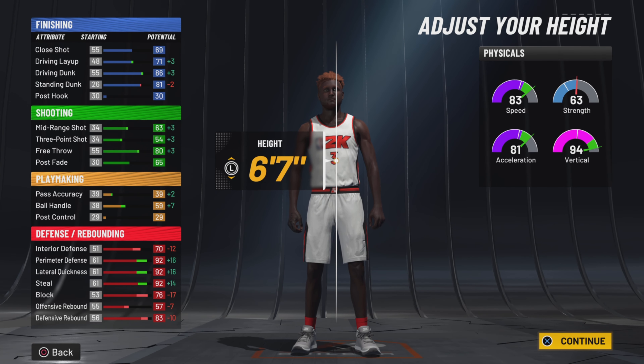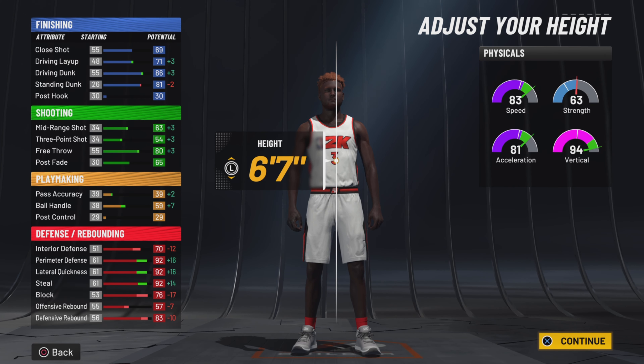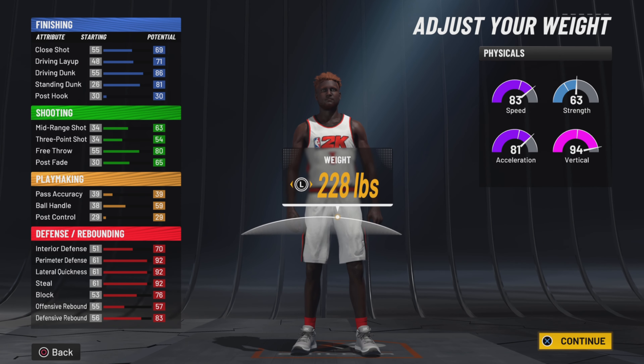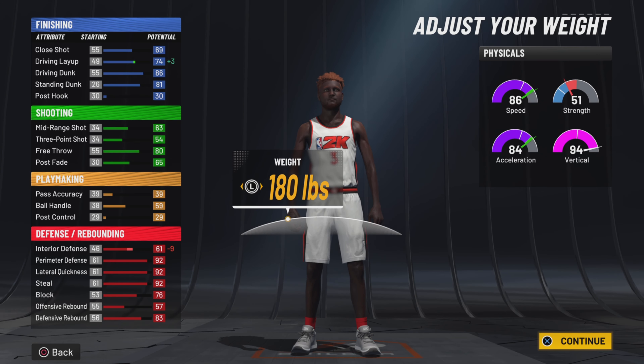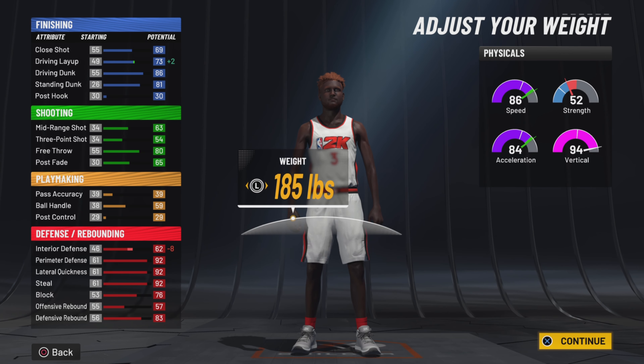The height you want is 6'7". As you can see: 92 lateral, 92 perimeter, 92 steal. You get a boost to your three, driving dunk, driving layup, and ball handling, but honestly we don't need any of that. Interior defense — you can make yourself 180, 86 speed, 84 as a power forward.